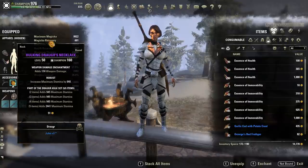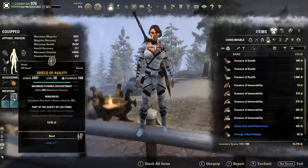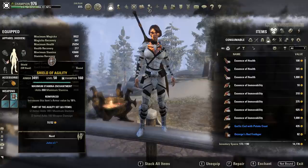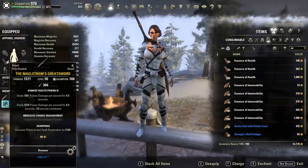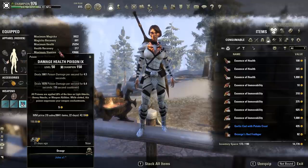Our head and shoulders are Hulking Draugr and our jewelry we have three weapon damage enchants — everything is gold. Moving on to weapons, we have Agility — this is going to be the best two-piece for max stamina; you could run Molag Kena if you don't have Agility but Agility is better and gives more max stamina. I have a Defending sword and a Reinforced shield — I'd prefer Sturdy or Impen but the shield was already golded out so Reinforced will do fine. Our main damage bar is our Maelstrom greatsword with Sharpened and Damage Health Poisons 9.